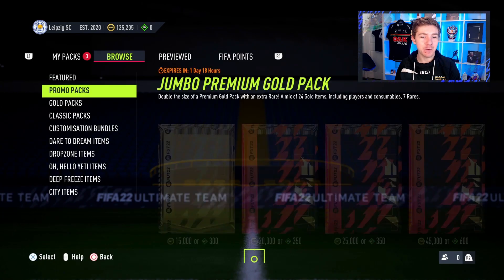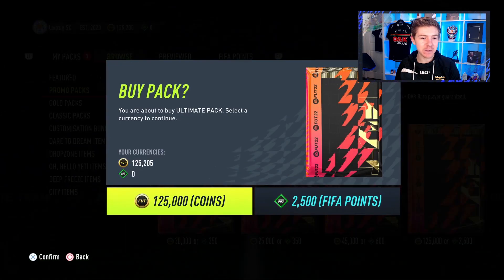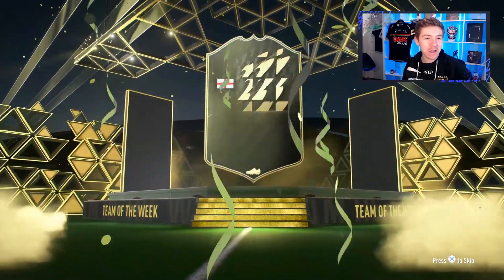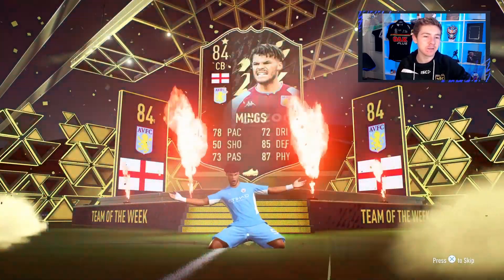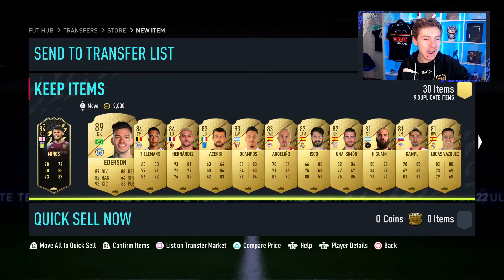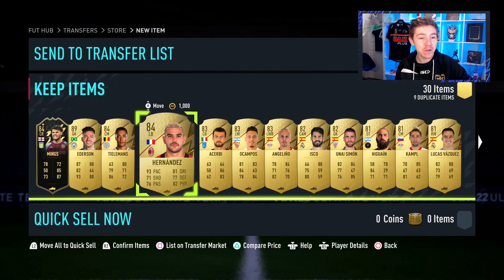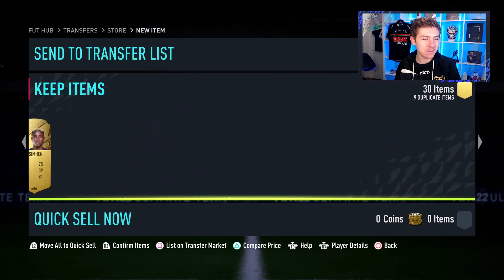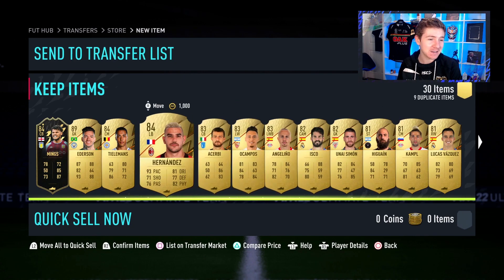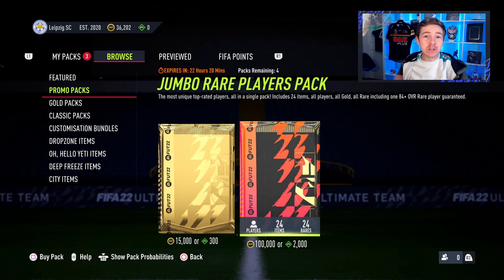This will be the final pack of the video — let's hope we can end on a high. If it's not a walkout then I just can't be bothered with packs anymore. It is a walkout — it's an inform walkout, an English inform walkout. It's going to be Mings. I mean, Mings is good but not good in terms of value. Ederson's in there too, so we did get a walkout. Guys, do not buy packs — just buy the players that you want. In summary, my pack luck is insane — insanely bad.